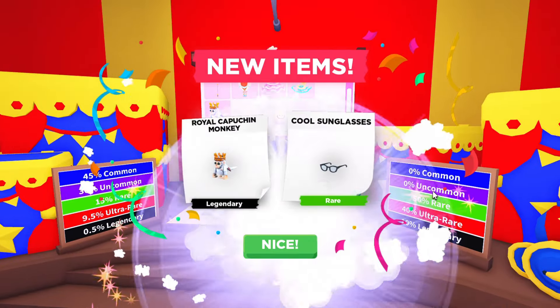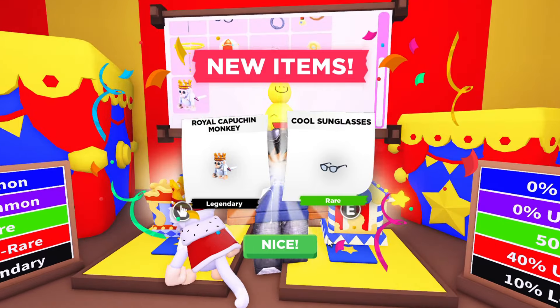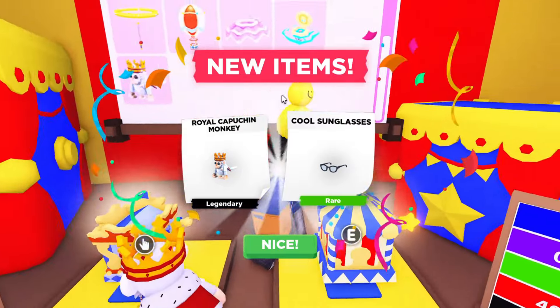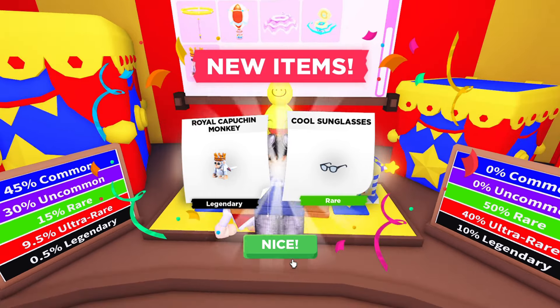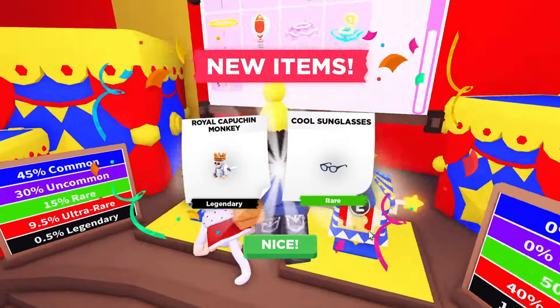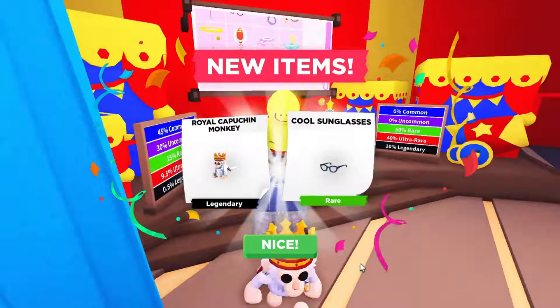We got a Royal Capuchin Monkey! And we got a cool sunglasses ingredient. That is so cool — if you're trying to get the Royal Capuchin Monkey, definitely buy the premium Capuchin box. We got this one on our first try, which is amazing. And we have a cool sunglasses ingredient that we can use for the preppy Capuchin.